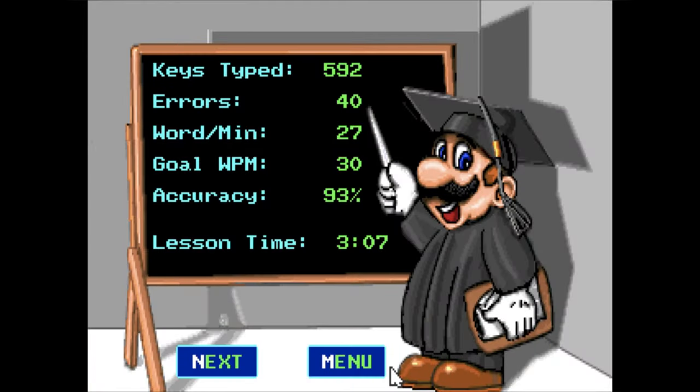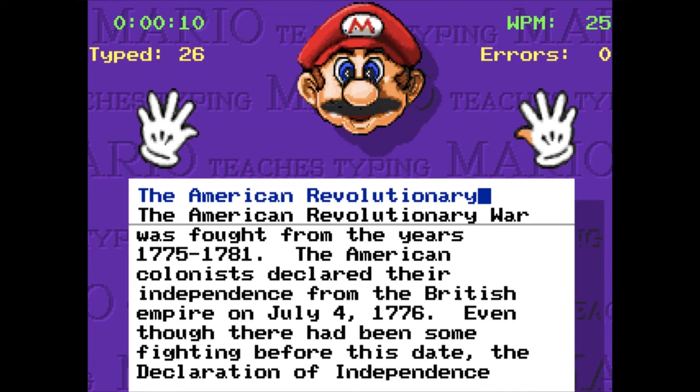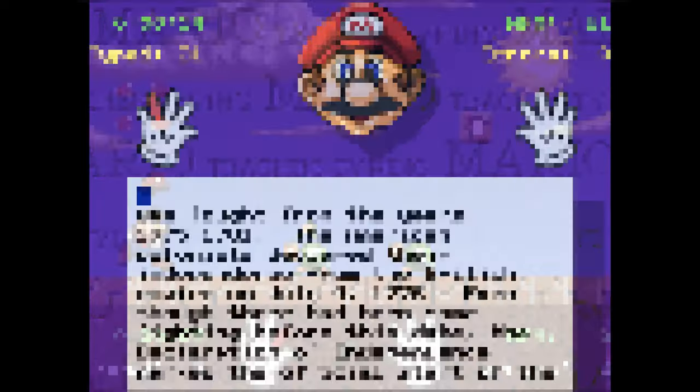At the end of each level, Mario will appear in a graduation outfit to tell you how good you did. As you can see, I am very good at typing. The final mode in the game is just a basic practice mode — you're just typing normal sentences about the Revolutionary War again for some reason, with Mario's head up at the top to cheer you on. The lamest mode in the game, hands down.